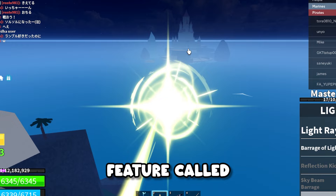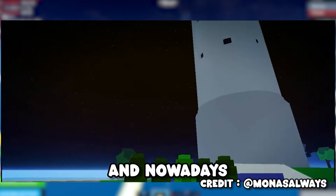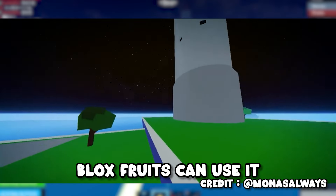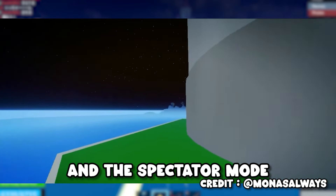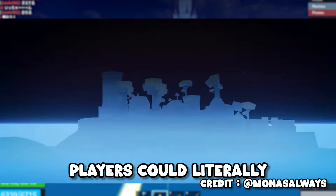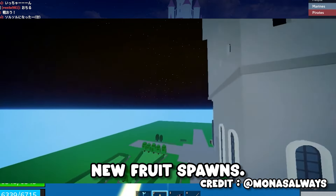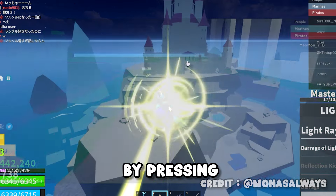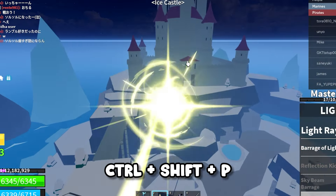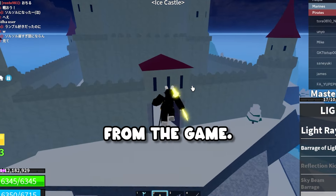There was a feature called Spectator Mode. It was removed from the game and nowadays only admins of Blox Fruits can use it. It was very overpowered — it gives you the ability to fly your camera through the map, so players could literally fly from island to island and see if any new fruit spawned. You could access it by pressing Ctrl+Shift+P, but unfortunately you can't do it anymore as it has been removed from the game.